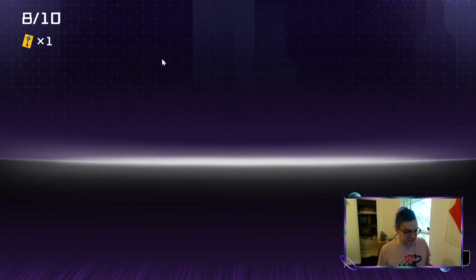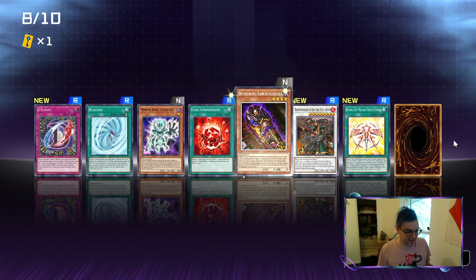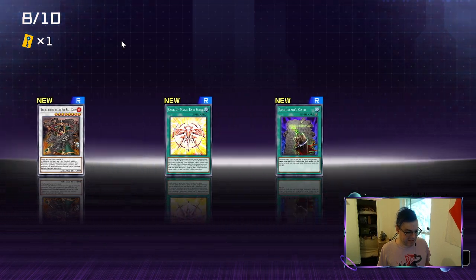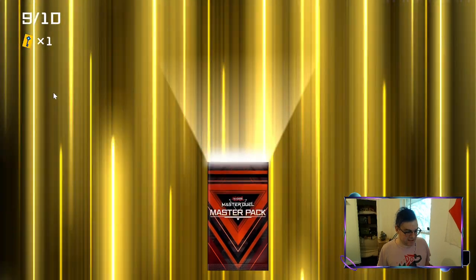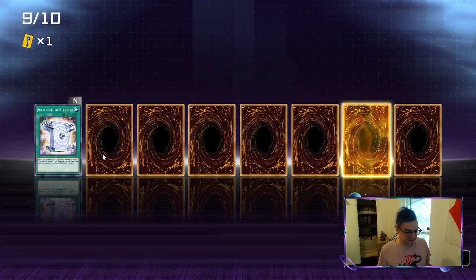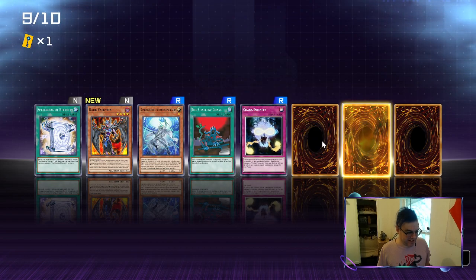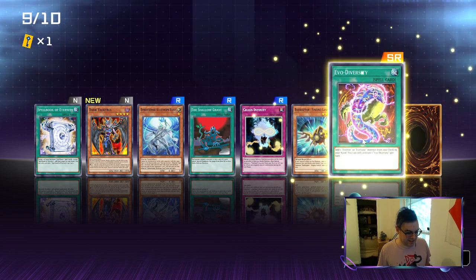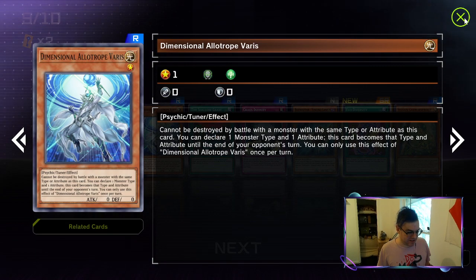We're just getting nothing in this bundle — the other bundle was better. What is this? Dimensional Allotrop Virus?